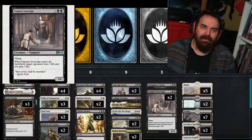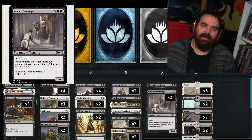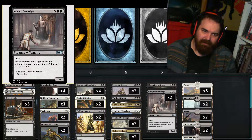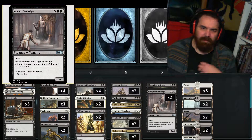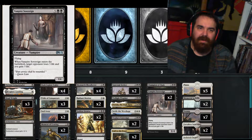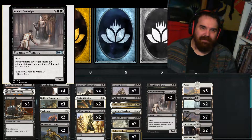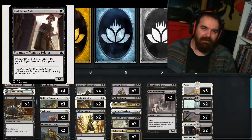And finally, we got a 2 of Vampire Sovereign, which is 3 and 2 black for a 3/4 with flying. When it enters the battlefield, target opponent loses 3 life and you gain 3 life. A 4-toughness flyer is good at blocking anything. It can really stabilize a board if your opponent is trying to get in with like 2/2 merfolk or 1/1 flyers.